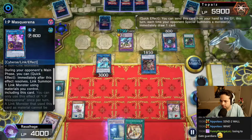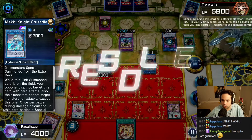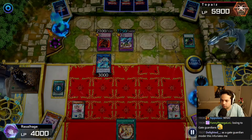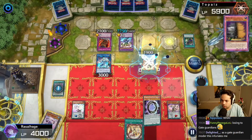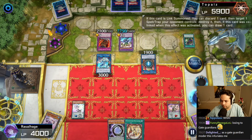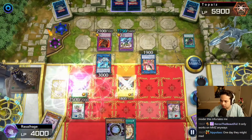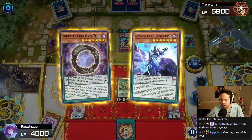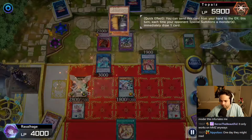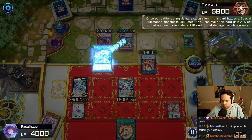They're gonna IP here — summon Jirai Gumo in the same zone as Abramax, but that doesn't matter because Abramax is IP protected. They're gonna pop the field spell — probably smart, but I feel like we have a way to get the field spell again. There's the Astrograph Darkworm donut summon — oh okay, it's Odd Eyes Absolute. You're a little late. Okay, that doesn't work.